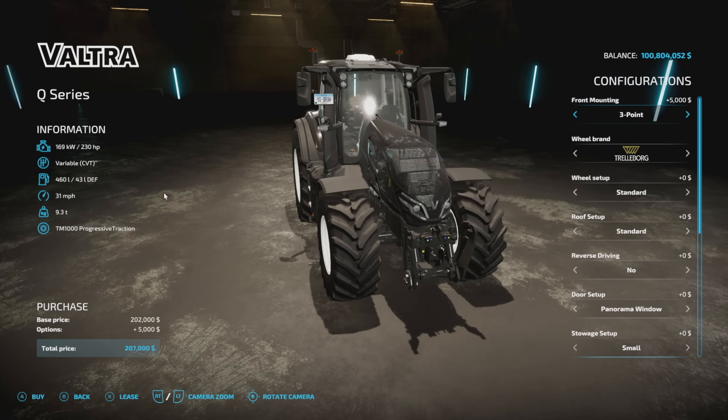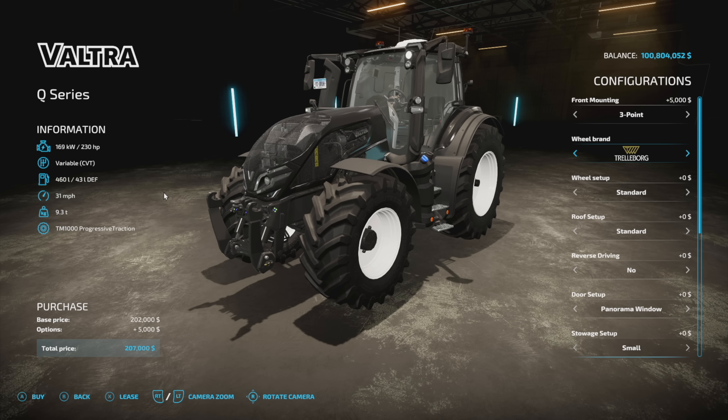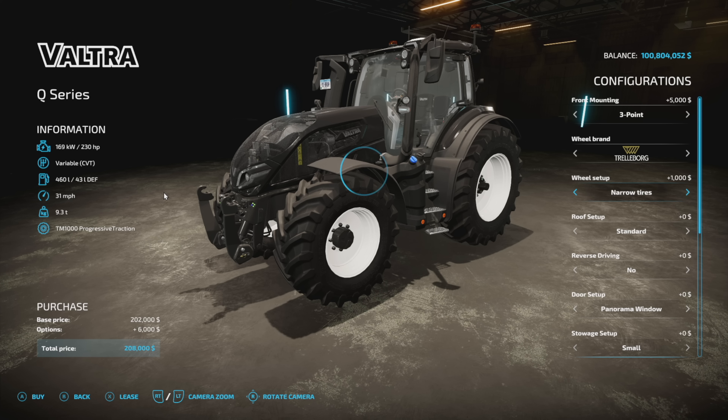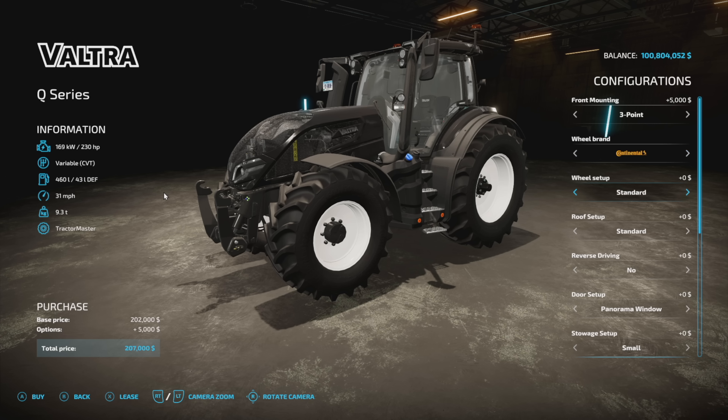The Q Series is the largest tractor added today. For customization, we have a front mount three-point and a front weight holder. Front weight options run from 180 to 900 kilograms. Tire brands include Trelleborg, Michelin, Continental, Midas, BKT, Fraston, and Nokian. You get all the standard wheel setups, and we even have narrow tires on the largest one, which is a nice surprise.